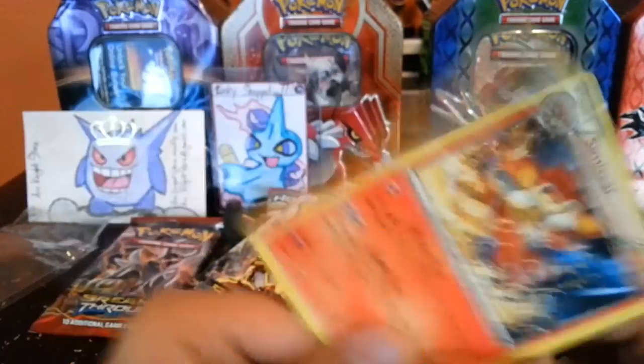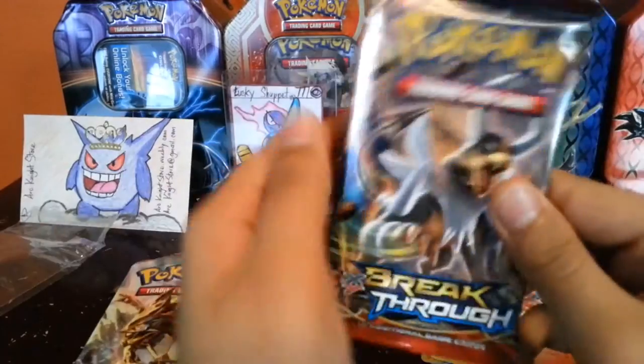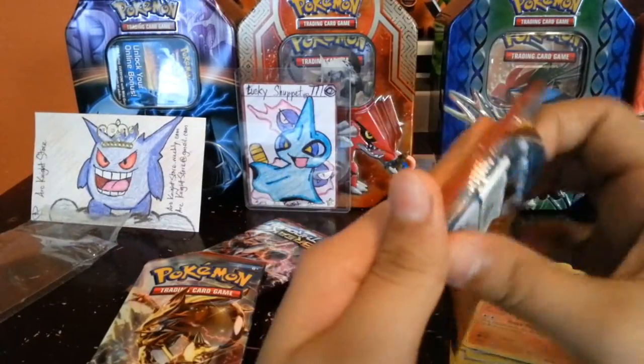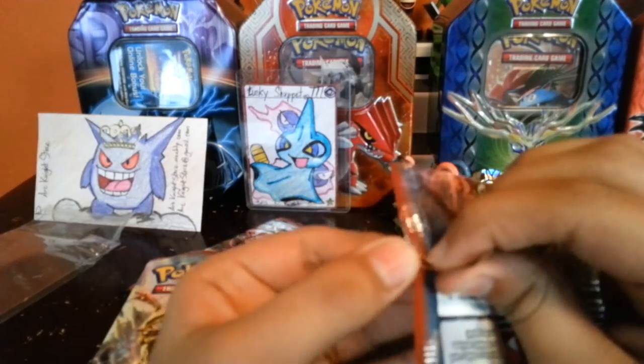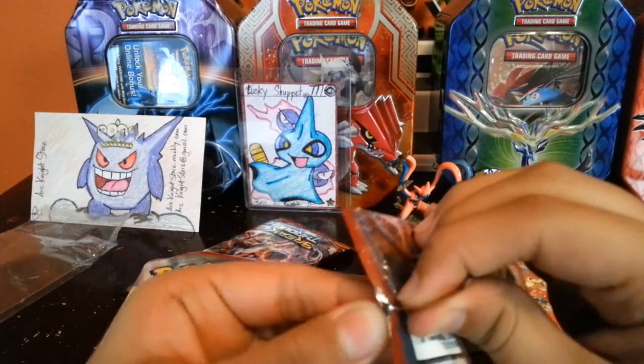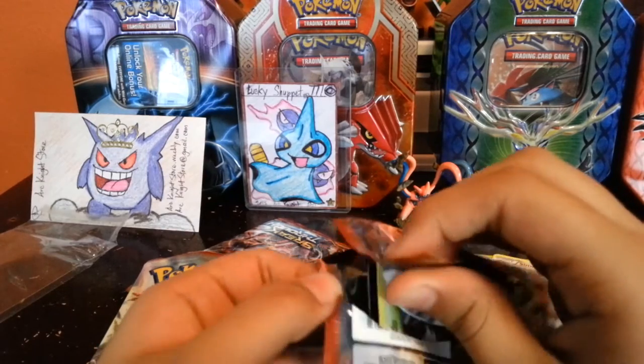That's awesome. And of course we got a lame old Meowstic. Here's the Houndoom pack art. Ever since daylight savings time has been Fall Back — one hour less in a day — it's really messed things up.